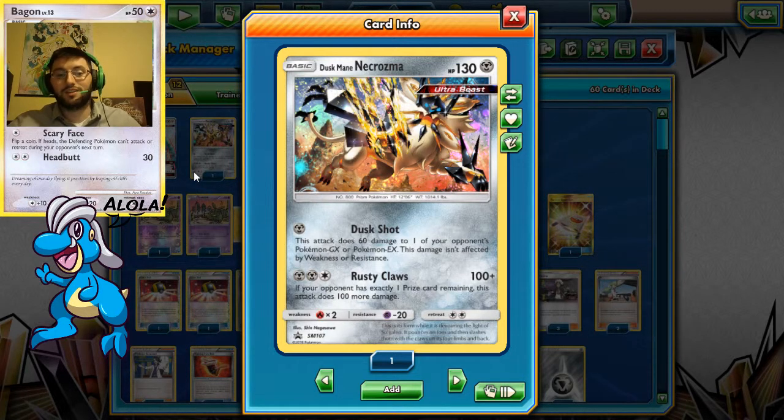What you do usually with that is: when they have three prizes, you go ahead and Beast Ring onto your Duskmane. Then they take out your other Duskmane, and you just come in with Rusty Claws and start swinging. You should be close in the prize race. If you're not, this thing can be difficult to knock out, especially with Fighting Fury Belt on it — hitting for 210 with Rusty Claws, which knocks out basically every stage.